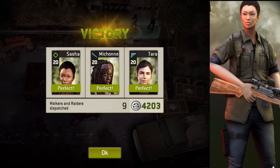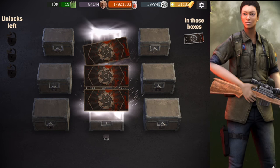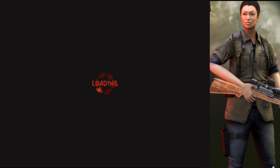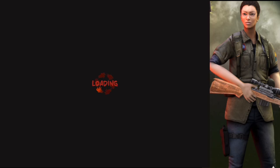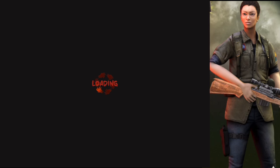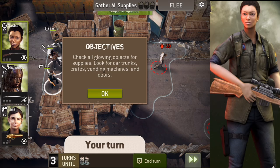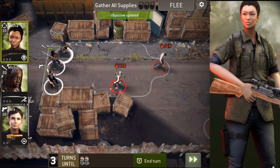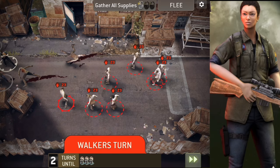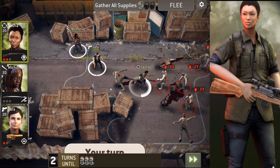Let's do another quick scavenge mission. Let's see if we can get a surprise in here. Yeah, we're getting supplies it seems like it. Let's do an experience mission then.